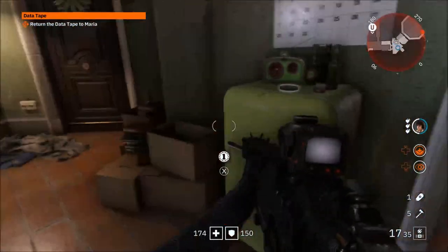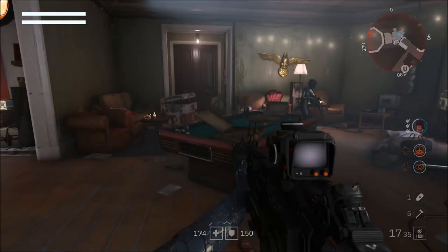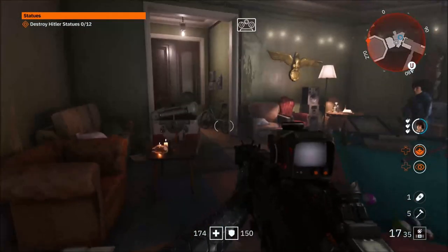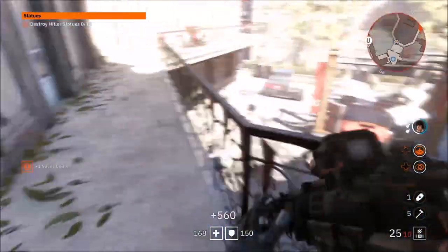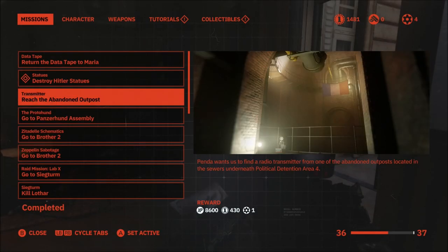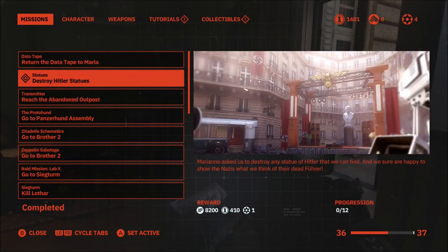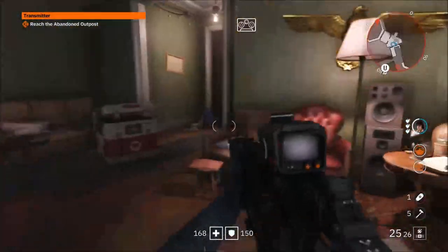Before we do that, we're going to do the next mission. So the next mission is all about the Hitler statues — if you see a Hitler statue, you destroy it, I guess. I don't see any Hitler statues in here, so forget it. I'm just going to go ahead and do the next one. The easiest ones are on top, so I'm going to do this one right here.